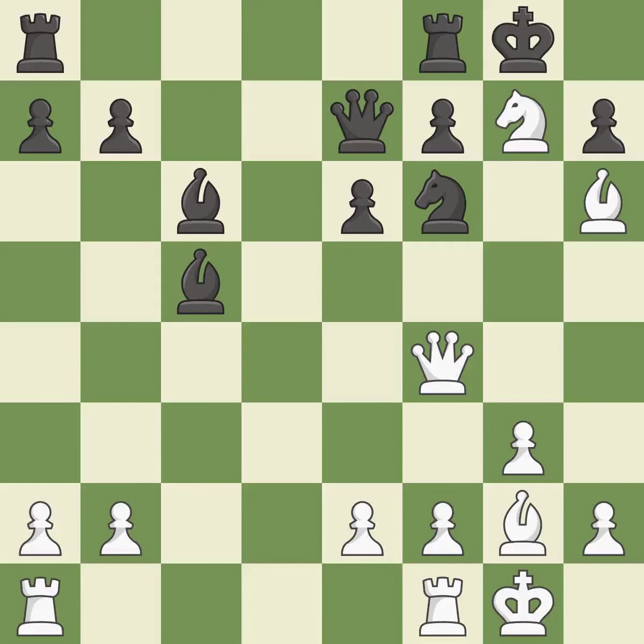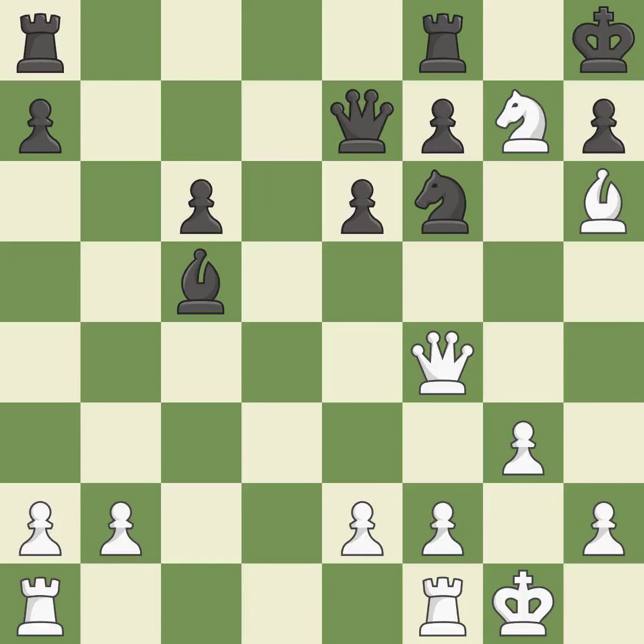This offers an equal trade of pieces — it is best. This is the strongest option — it is best. This is an equal trade — it is best. The rook is now on an open file, which helps control squares across the board — it is excellent. This attacks a queen, winning a tempo when it moves away — it is excellent.